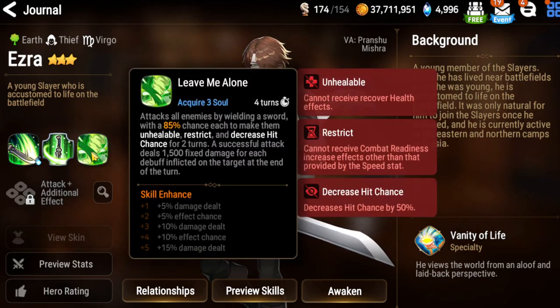His A3 is called Leave Me Alone, which attacks all enemies by wielding the sword with an 85% chance to make them unhealable, restrict, and increasing hit chance. A successful attack deals 1500 fixed damage for each debuff inflicted — so if multiple debuffs are already on them before he uses Leave Me Alone, he does quite a bit of damage. I can see him being a good follow-up character.